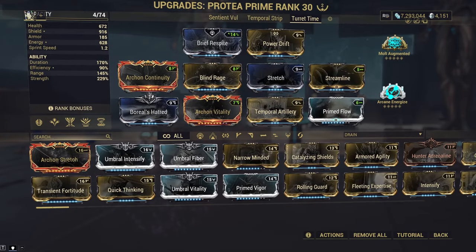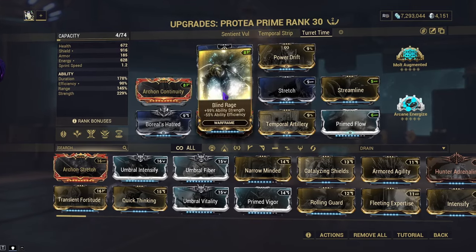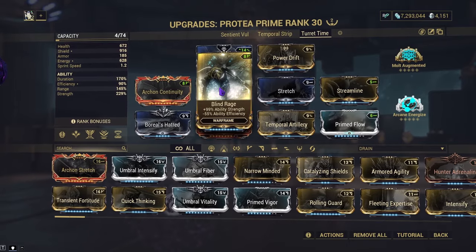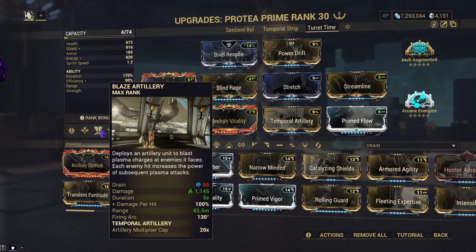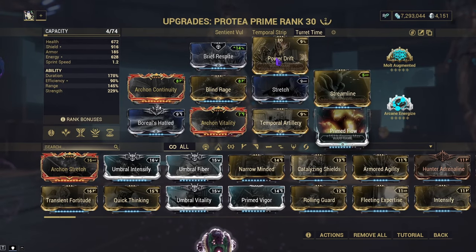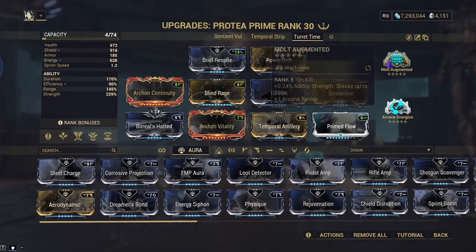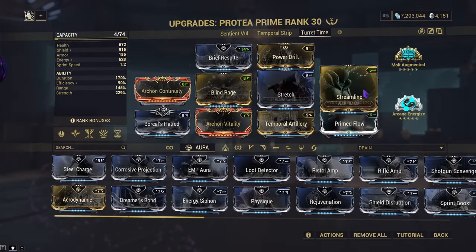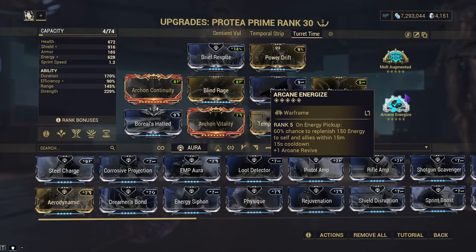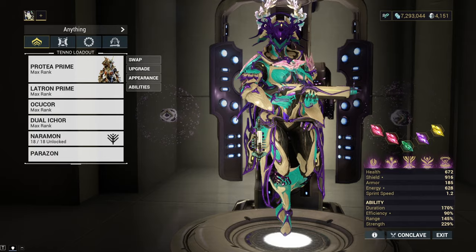You're basically trying to make a build that focuses on duration and strength. So we have Archon Continuity — you can replace this with Prime Continuity — Blind Rage, Stretch, Streamline, and Boreal's Hatred to counteract the negative efficiency from Blind Rage, Archon Vitality to boost Blaze Artillery's heat damage, obviously the augment, Prime Flow for a bit more energy, Power Drift for a bit more ability strength, and you can replace the aura to be whatever you like. Multi-augmented to make Blaze Artillery and Temporal Anchor stronger, same with Dispensary and Grenade Fan, and Arcane Energize for more energy — because with negative energy efficiency, you'll still have problems getting energy if you're not being conscious of it.